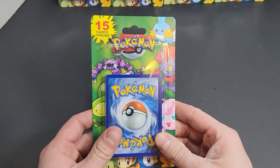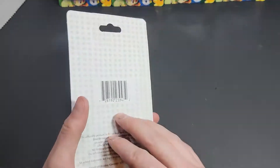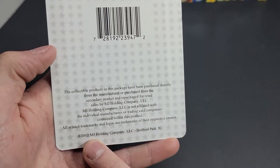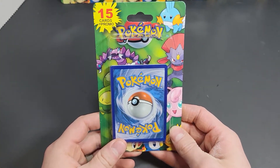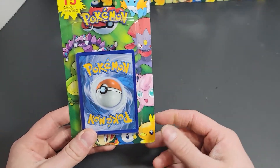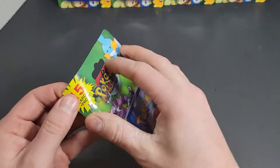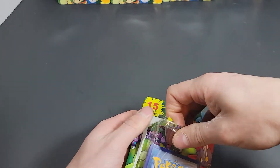Welcome back to Sideline Breaks. So I was in Big Lots today and I found this repack — an MJ Holdings repack. Look at this, 2012! This has been sitting around for the last nine years. I was like, you know what, I'm gonna grab five. There's four here in the back and I'm gonna open one and just see what's inside. Let's go!